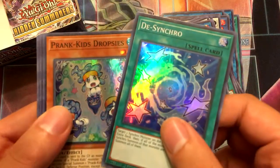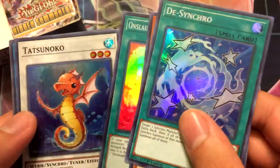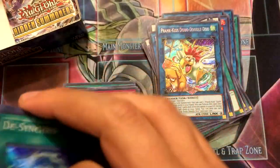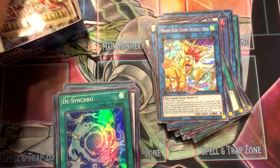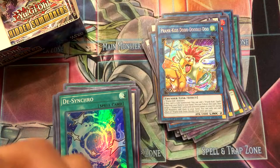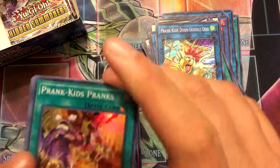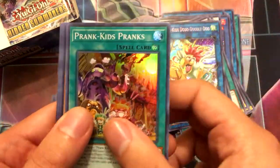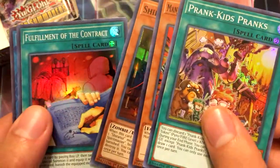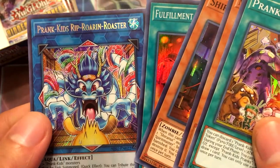Pack nineteen: De-Synchro, Prank Kids Dropsies, Onslaught of the Fire Kings, Tatsunoku, and Prank Kids Doodle Doodle Do — I said it that time without struggling. Pack twenty: Prank Kids Pranks, Manju — finally — Shiranui Spirit Master, Fulfillment of the Contract, and Prank Kids Rip Roaring Rooster.